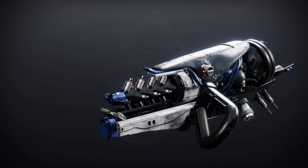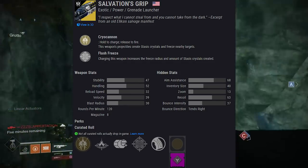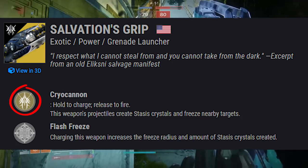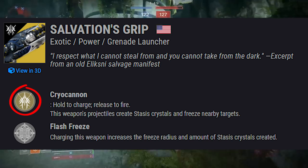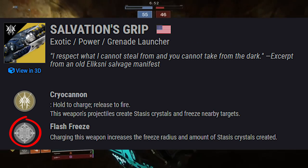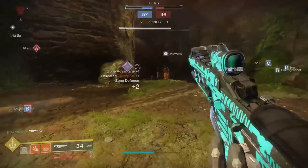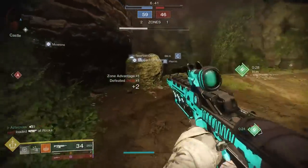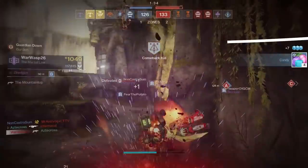Moving on, Salvation's Grip. This is an exotic power grenade launcher shooting at 120 rounds per minute that deals stasis damage. Comes with the exotic perk Cryo Cannon: hold to charge, release to fire — projectiles create stasis crystals and freeze nearby targets. It also comes with the legendary trait Flash Freeze: charging the weapon increases the freeze radius and the amount of stasis crystals created. It too has an exotic catalyst, though it's blocked out.